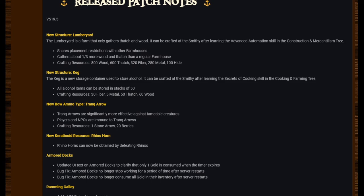New structure: Keg. The Keg is a new storage container used to store alcohol. It can be crafted at the smithy after learning the Secrets of Cooking skill in the Cooking and Farming tree. All alcohol items can be stored in stacks of 50. Crafting resources: 30 fiber, 5 metal, 50 thatch, 60 wood.